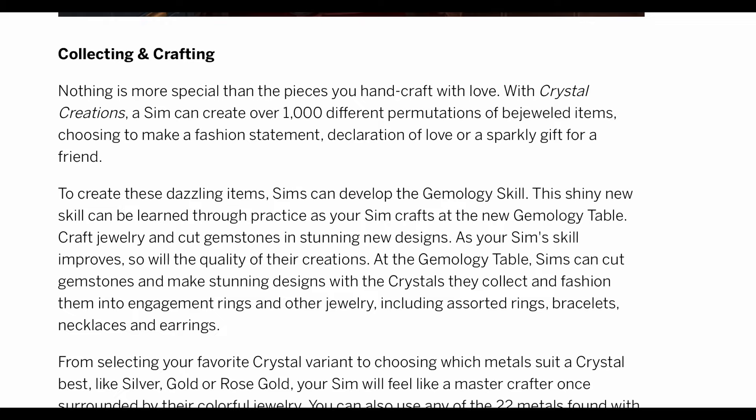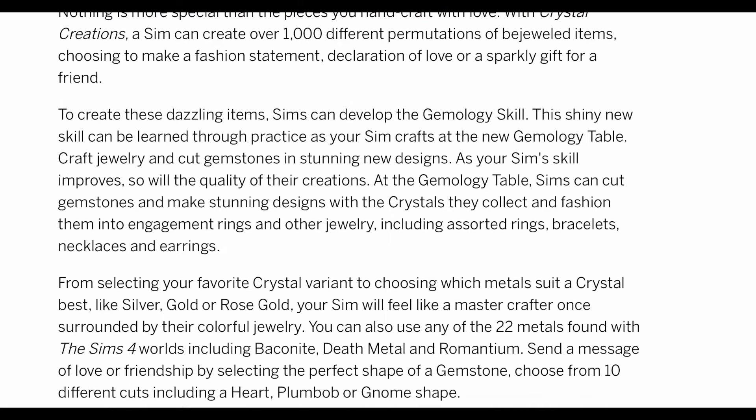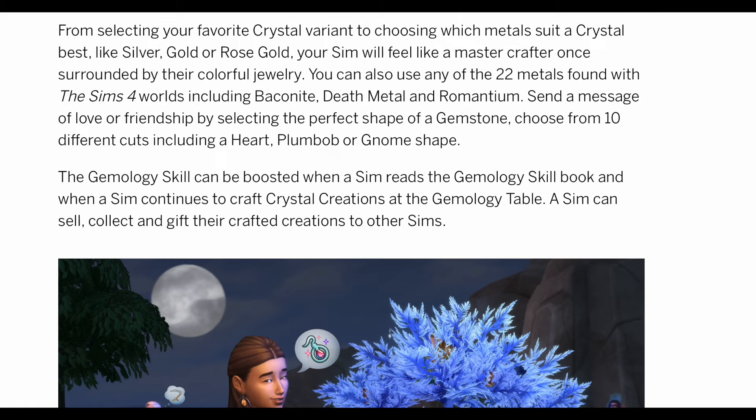At the table, Sims can cut gemstones and make different designs, fashioning them into engagement rings, assorted rings, bracelets, necklaces, and earrings. By selecting your favorite crystal variant and choosing which metals suit a crystal best — like silver, gold, or rose gold — your Sim will feel like a master crafter. You can use any of 22 metals found in the Sims 4 worlds, including Baconite, Death Metal, and Romantium. There are also 10 different cuts to choose from, including heart, plumbob, or gnome shapes. This is more impressive than I thought.